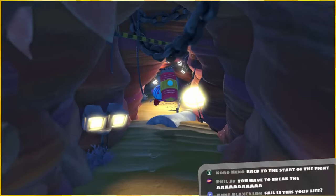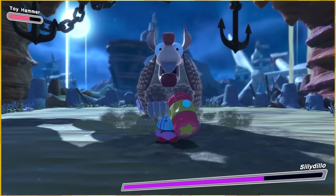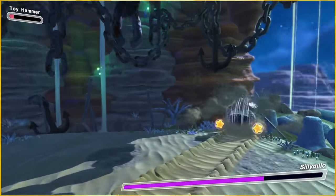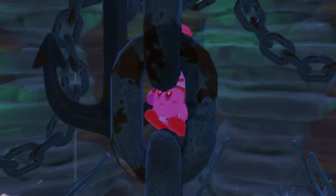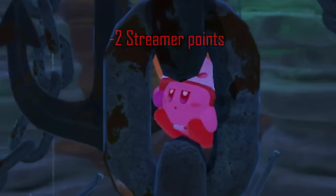Hey there, Bonkers - long time! Apparently you can break the Silly Dillo fight by jumping back upwards during the fight. Jump back upwards! Oh my god, jump back upwards - oh no, we fell. Maybe you fell, I made it up. I didn't think I was playing Breath of the Wild, but here I am, Link.